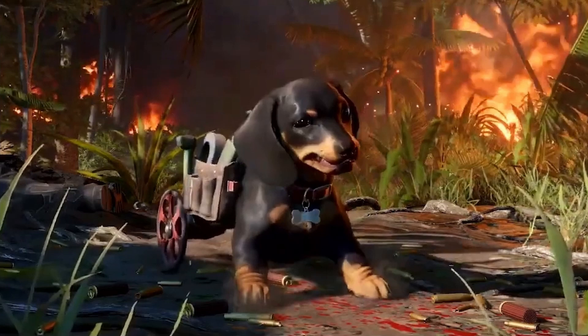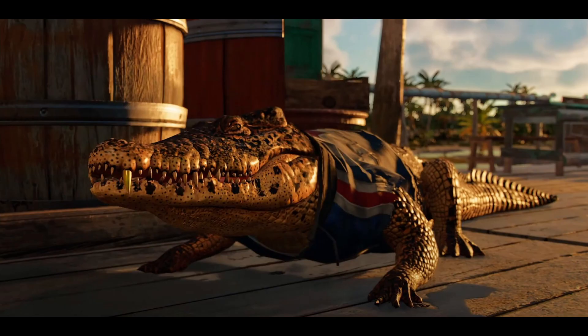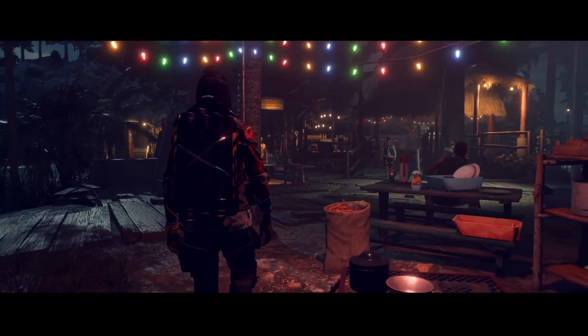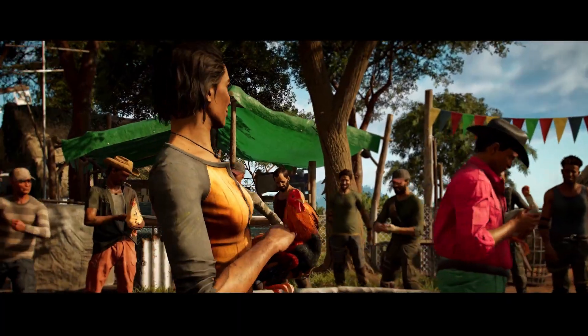Yeah, it's a wiener dog with a modified rear end to look like a wheelchair, I think, and it looks pretty cool and cute. Moving on, we got a big crocodile or alligator — I honestly have no clue how to tell the difference, but that's not the topic for today's video.